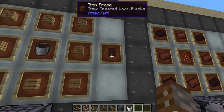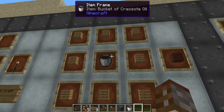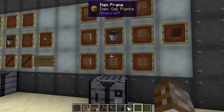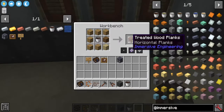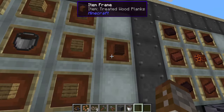Another thing you can create with creosote oil is treated wood, which is a component for many things inside Immersive Engineering. You craft it using one creosote bucket in the center and any eight planks around the sides. You can mix and match wood types — oak, birch, spruce — and you still get eight treated wood planks per craft.